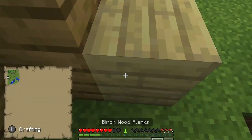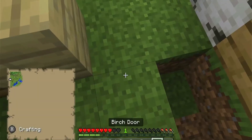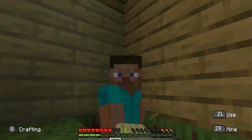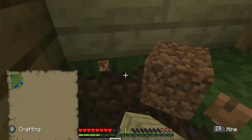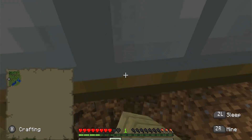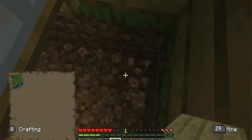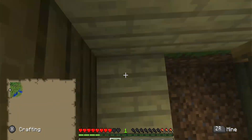So let me go over the 10 steps while Ham continues to annoy me. First, you punch down a tree with your fist. Then you make a crafting table and a pickaxe. You mine 16 cobblestone, then you make a pickaxe, an axe, and a sword. Then you mine down 10 logs and turn them into planks.